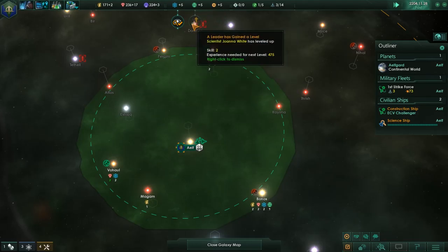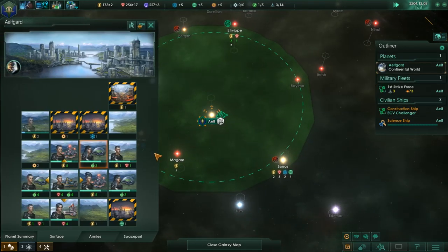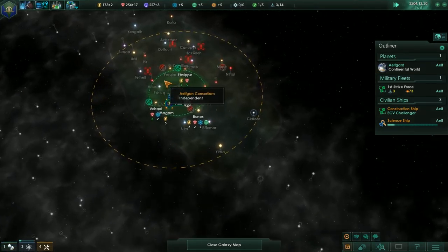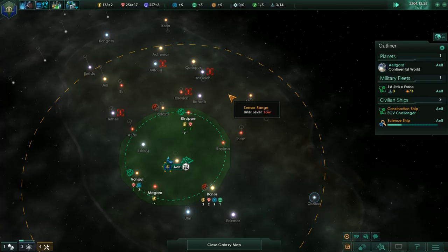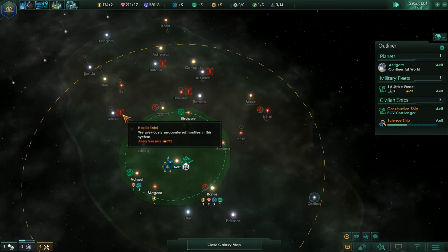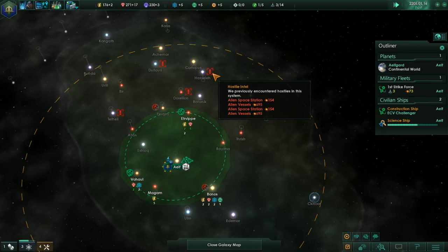Our research scientists have leveled up. How are we doing here? Good, good, good. We could reasonably go for another science ship, but last game I played I ended up running out of things to do with it. I can't really go into these systems — they've got too strong of an enemy in them. The space stations are weak, but the ships guarding them are not.